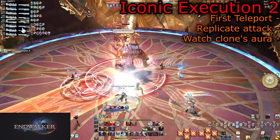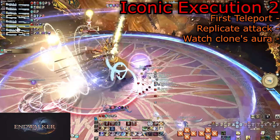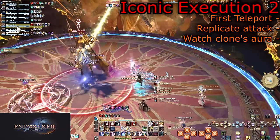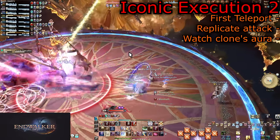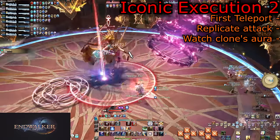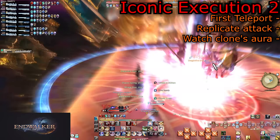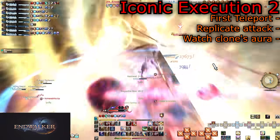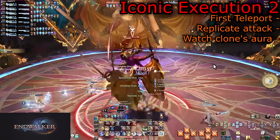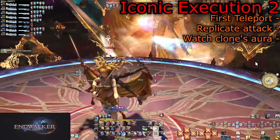A second set of iconographies will go off, now in random orders. However, Iconic Execution will first teleport the clone to a random side of the arena — you can tell because the clone no longer bursts with energy when the cast begins. The second Iconic Execution will be the actual AoE going off as the clone bursts with energy. Stand toward the middle of the arena through these so you can quickly move in the required direction after the teleport completes.